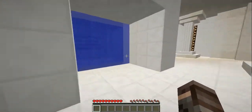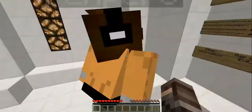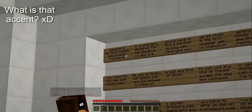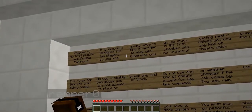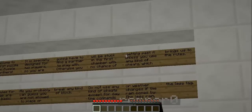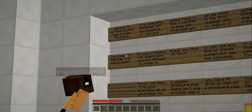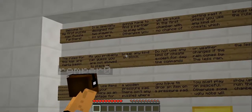Alright, so here — to the beginning. Intro. Do you want to read it? I'll read. Welcome to my first puzzle map, Puzzle Partners. It is specifically designed for two players so you are gonna have to find a partner to play with you. Otherwise you will be stuck in the first chamber with no chance of getting past it unless you use any kind of cheats. Which brings us to the rules. The rules for this map are fairly basic.